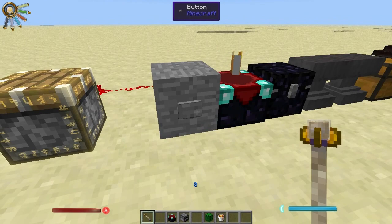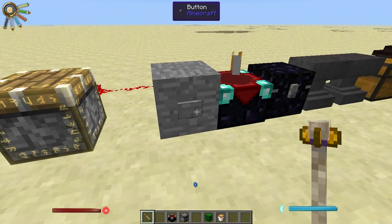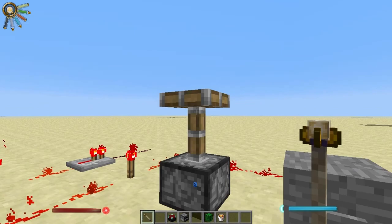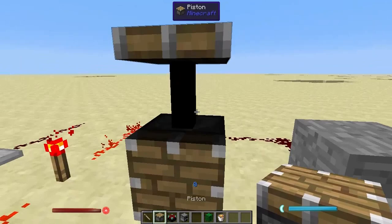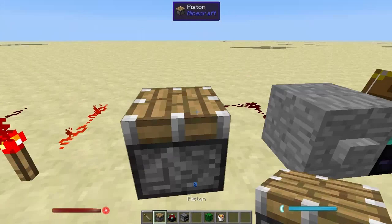You can also ward pistons in some different ways. You can get a nice table-like structure that will stay there for a while, until you remove the warding of course. You can also get pistons extended like this.